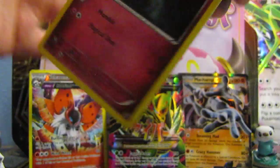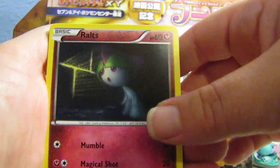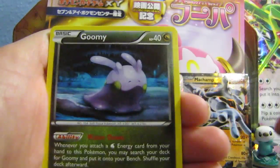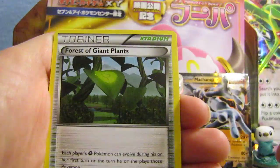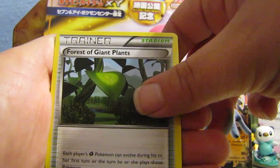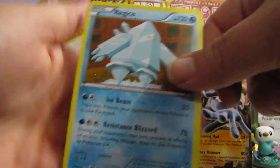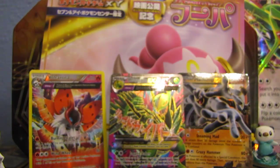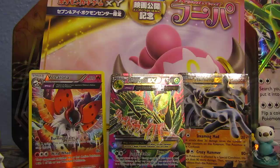Guys, I think I felt something. Let's see if my luck has been growing. We got Rowlet, Persian, Unknown, Doomy, Magikarp, Vaporeon, Gloom, Forest of Giant Plants, Hex Maniac Reverse, and a Regi Ice — that's very cool looking. We're down to our last two packs, and this has been epic. An EX and a full art.